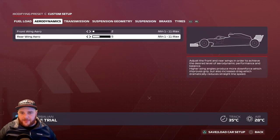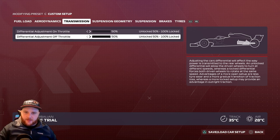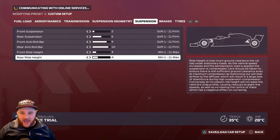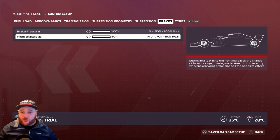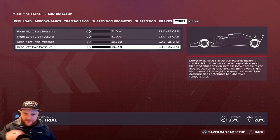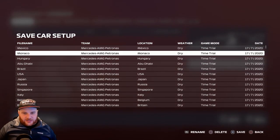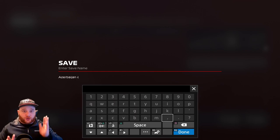Azerbaijan setup: Aerodynamics — front wing 2, rear wing 5. Transmission — 50 and 50. Suspension geometry — 2.60, 1.0, 0.08, 0.20 (slightly different). Suspension: 2, 6, 9, 10, 3, 4. Brake pressure 100%, front brake bias 50%. Tire pressures: front 21 PSI each, rear 19.5 each. Save it as 'Azerbaijan'. You can see all the saves building up in order so you don't have to search for them.